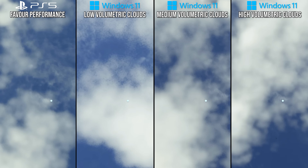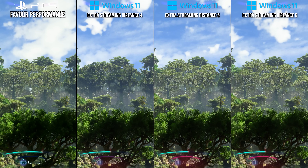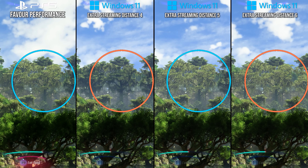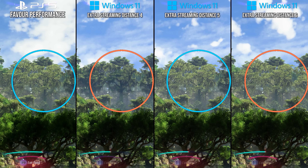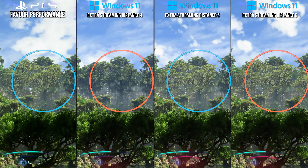Perhaps the most important optimization settings beyond ray tracing on PC are going to be in regards to draw distance. With the extra streaming distance setting, we can see how the trees on PlayStation 5 transition to more real geometry instead of imposters at the same distance as the value of 5 on PC. I will also recommend value 5 for optimized settings.